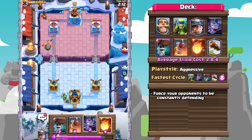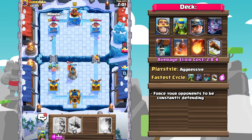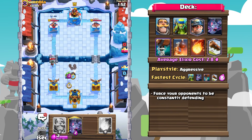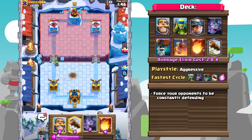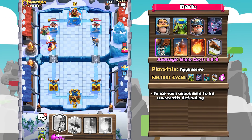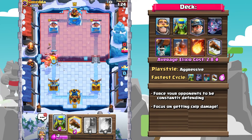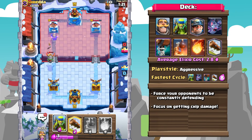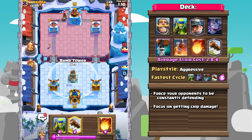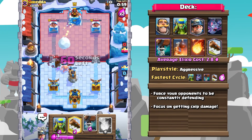Starting off the match, you're going to be making the first play 9 out of 10 times. Start off by cycling something that will generally get chip damage as well as force out a response. Things like just Wallbreakers, Spirit Goblins, a Miner, or just cycling a Log will all be great plays to begin that aggression. After that, you're just going to be focusing on trying to get chip damage over and over onto the tower. There are so many ways to apply quick pressure with this deck, assembling really cheap pushes while also advancing your own cycle.